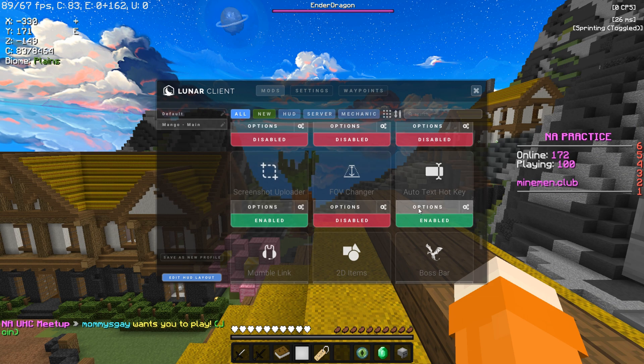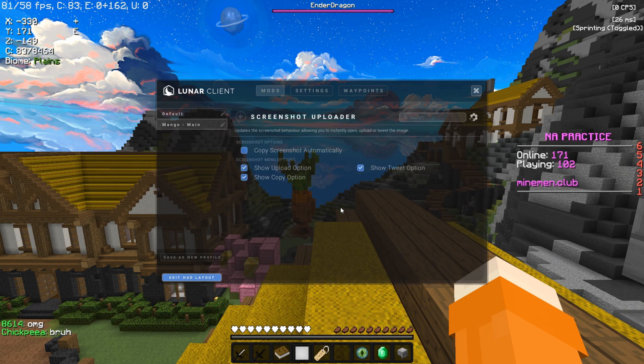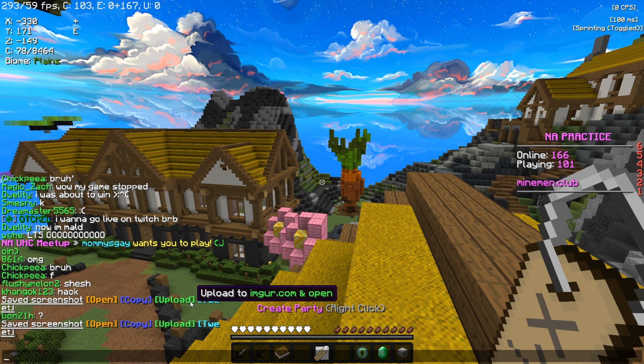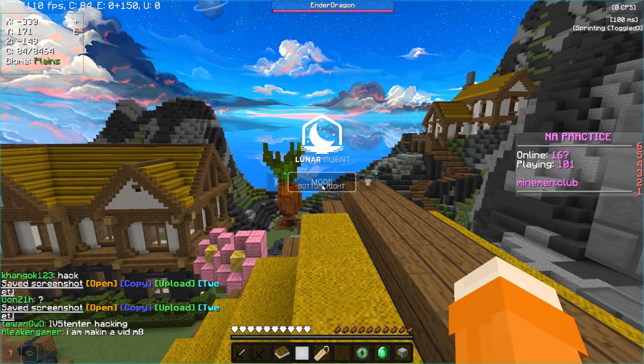Then Auto-text — it doesn't really matter, I just have these. I also have Screenshot Uploader. This is just a quick and easy way to get a screenshot somewhere — you can upload to Twitter or open it and upload it to a link. I just click copy and paste it in Discord.